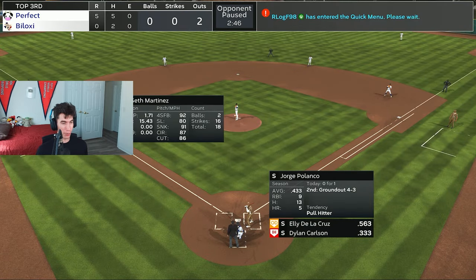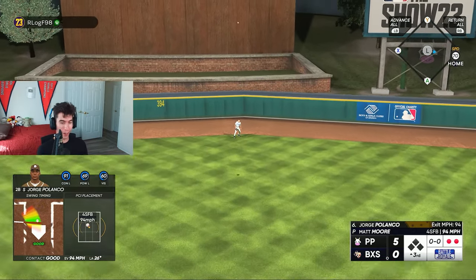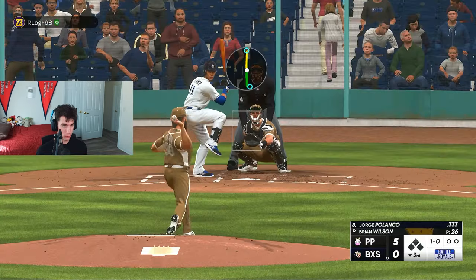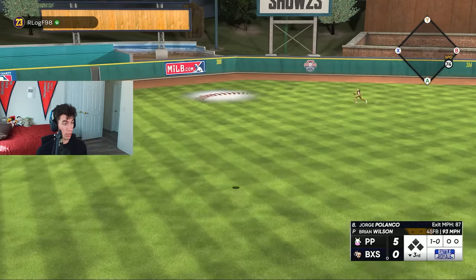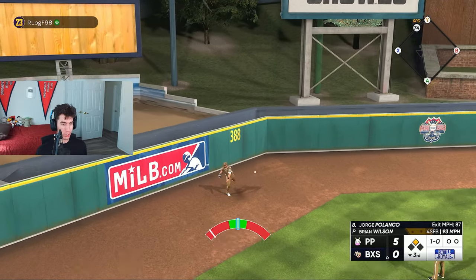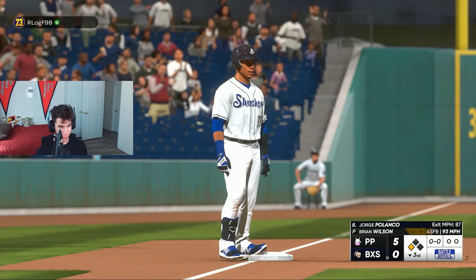Mark McGwire sends another one over the fence — hit a long way. We'll check it: 436 feet for my first homer with the gold version of Mark McGwire. Jorge Polanco had good timing but he only has 69 power. On our way to the bottom of the third, a complete game shutout would be pretty good for Brian Wilson right here. I'm not sure, but I think I should have switched to my center fielder — it looked like he had a better chance to catch it, but the game gave me the left fielder from the get-go.